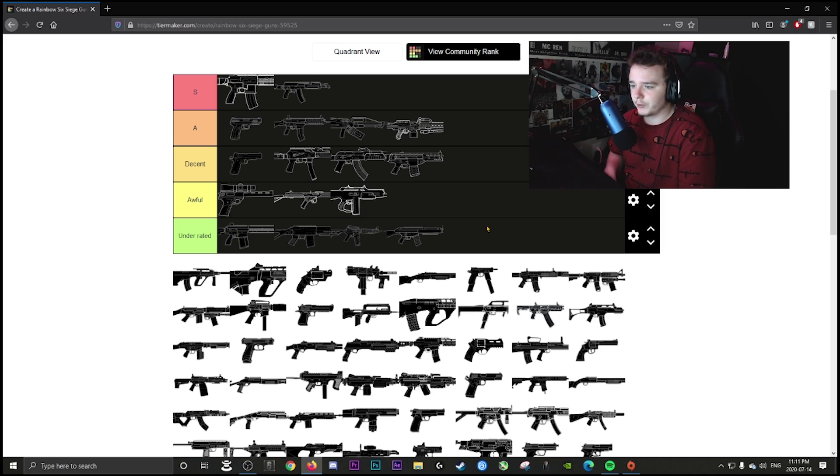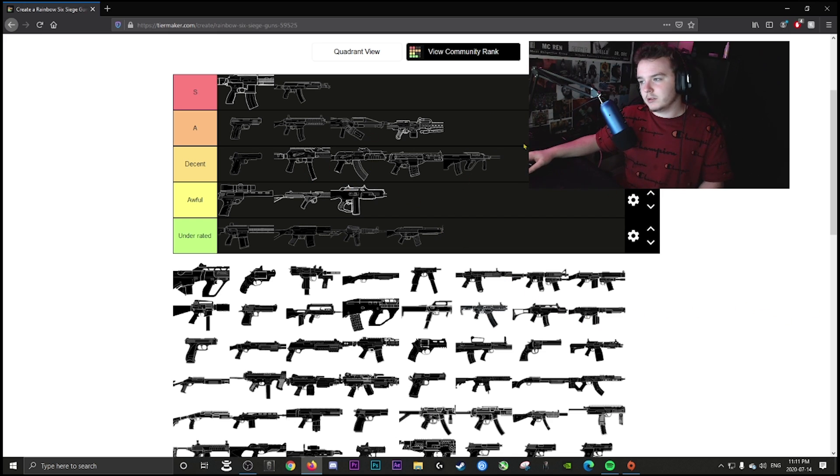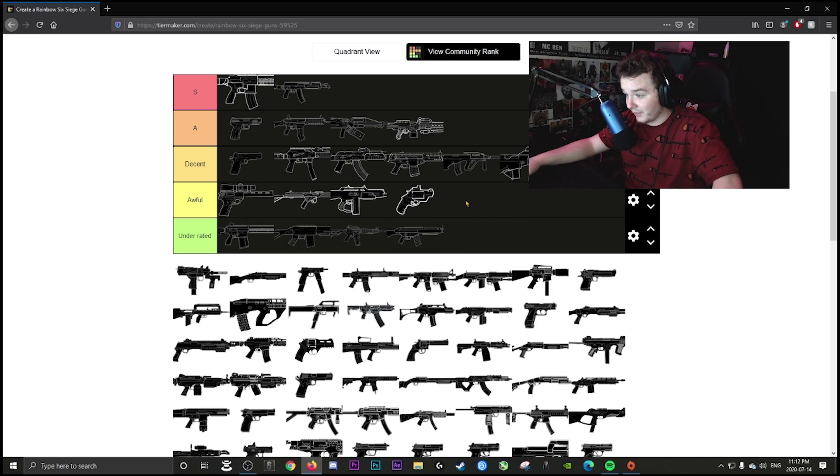Even with no recoil it's hard to take out multiple enemies unless you're one-tapping everybody. Cade's weapon is decent — it's very slow but decent. The Bailiff shotgun is awful for killing people. On Maestro it's viable for rotation holes, but he has impacts now so for killing it's just not consistent.